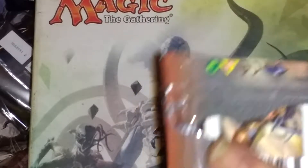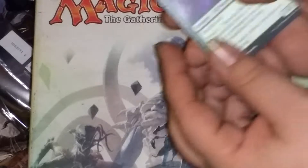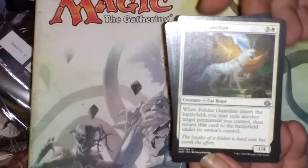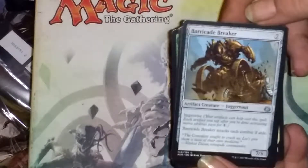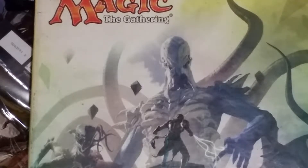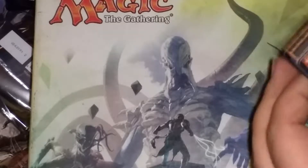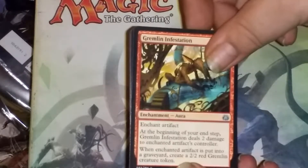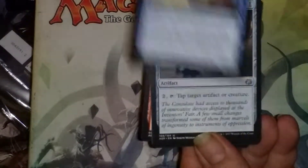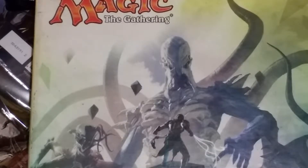Next pack — hoping it's just as good as the last two. I'm going to run out of luck sometime, right? Let's find out. Looks like we got Gremlin Infestation. Looks like a Skyship Plunderer. Pacification Array. And SRAM, Senior Editor. Nice, cool. Another Gremlin Token.